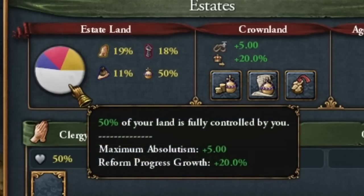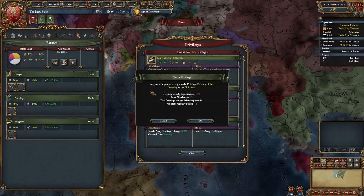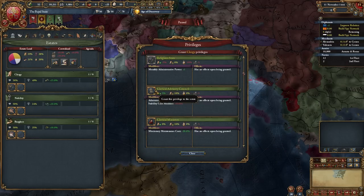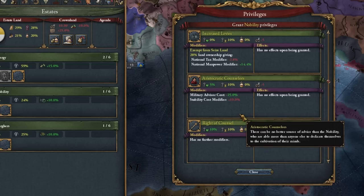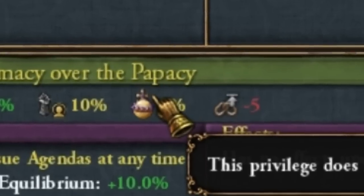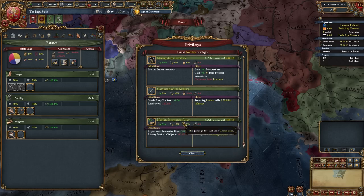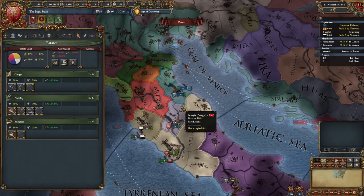In the Estates, we have 50% crown land, which is a great deal because we can easily use monarchy points after each point. For the Clergy, we're taking the cheaper advisor, and that's it for now. In the Nobility, we do not start with supremacy over the crown or the papacy. We use a strong duchess and nobility integration policy because we start with two vassals and we want to integrate them as soon as possible.